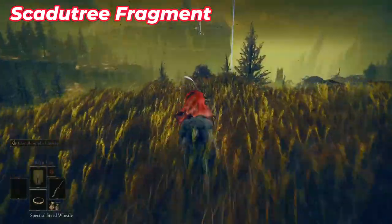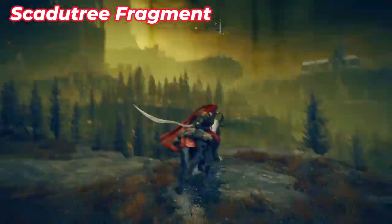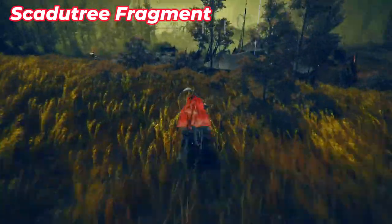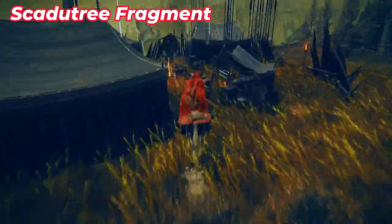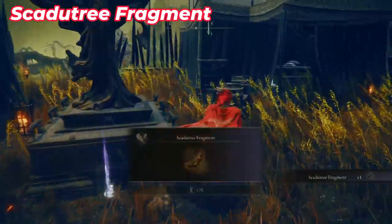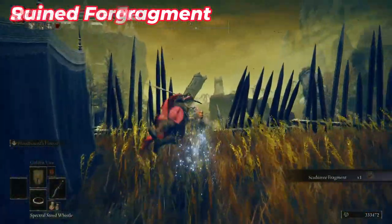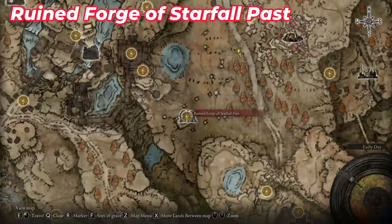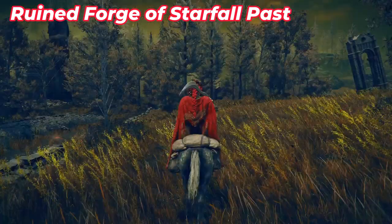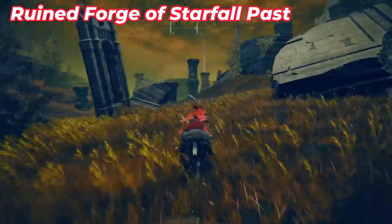Go to your right hand where you will see three tents, and in the middle you will find a statue with a fragment. Use your horse to reach it faster. After you pick it up, go to the other side of the camp and make your way south where you can find the Road's End ruined fort.